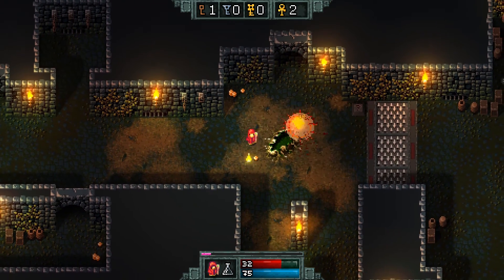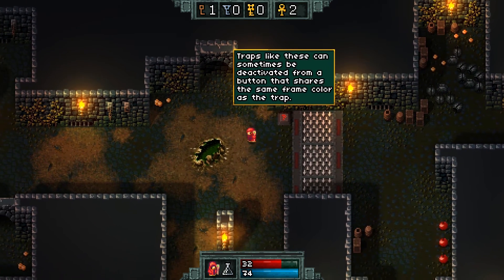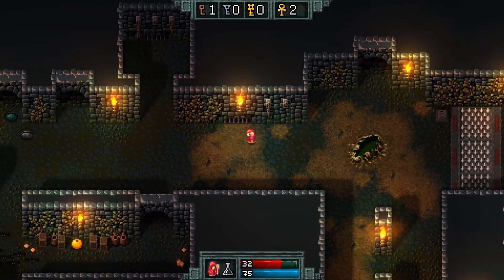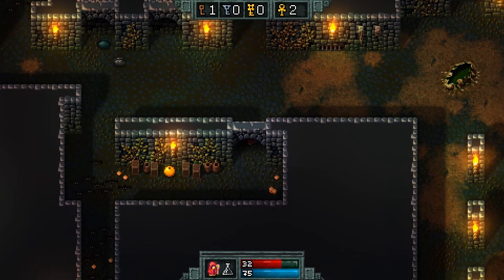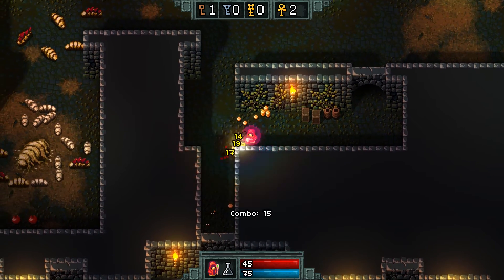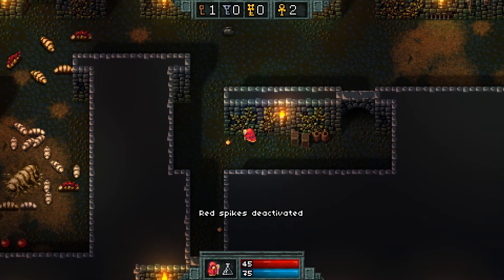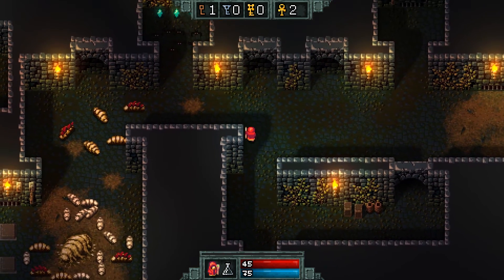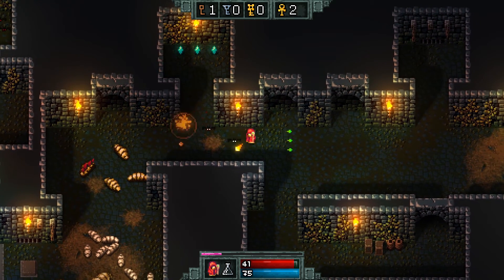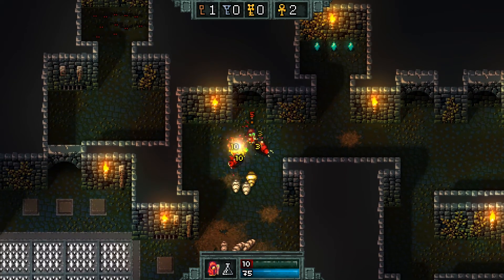Traps like this could sometimes be deactivated from a button that shares the same frame color as the trap — that's good to know. There's some health down here and a whole load of bats. It gives me this purple glow — I want to say it's a shield, though I know there's no way it could be a shield. The game is not going to be that nice to me.